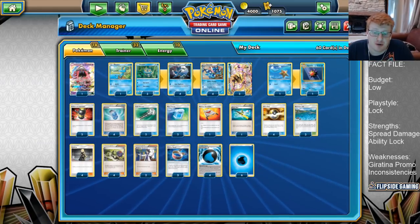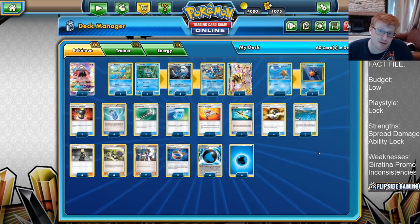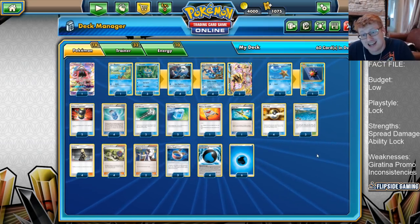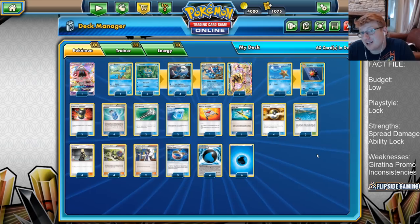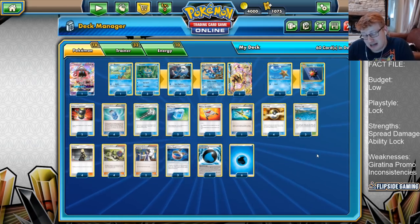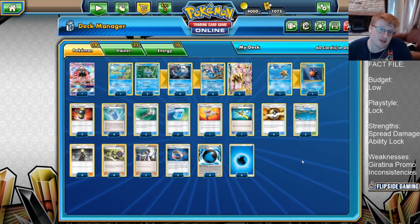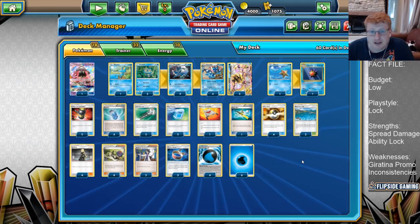Hello everyone, it is Joe here from Omnipoke, the channel that brings you guys everything Pokemon. Today we are going to be profiling Greninja Break. It's actually one of the most successful lists in the last few regionals. It got a 4th place finish at Madison with Jake Hewitt, and it also won the Melbourne Regional Championships with Joey Ho. So, a very powerful deck.